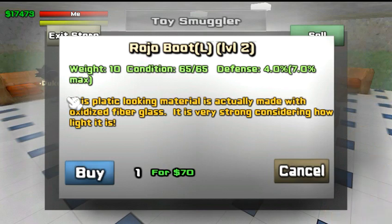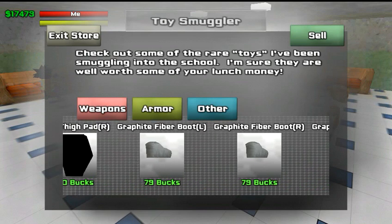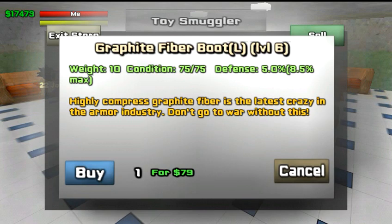The further you go down, the better the armor is. Let's check out this boot — this boot you got to be level 6 to wear. Out of the gate it will protect you 5% if you get hit. The maximum is 8.5%. So that's what you want to look at when it comes to armor.